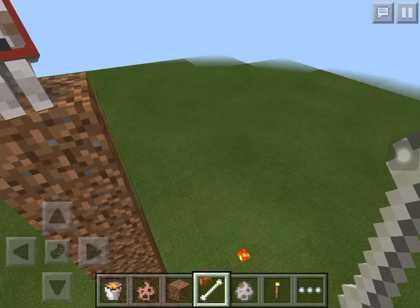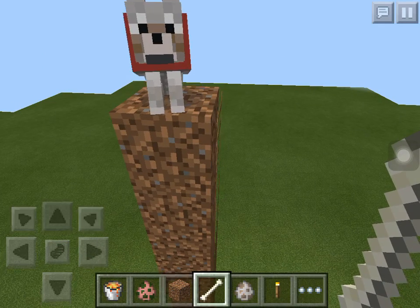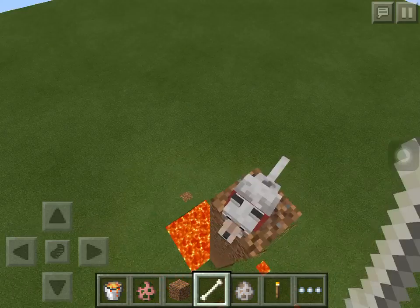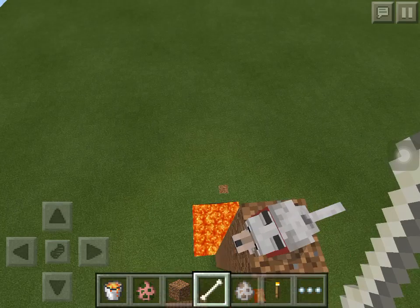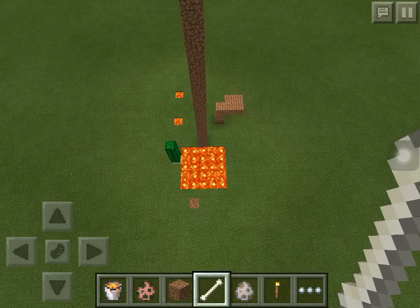What is up everybody, welcome to Minecraft. Today I'll be showing you how to kill a dog, part four. As you can see, this dog is on like this really tall thing and I've got lava underneath.